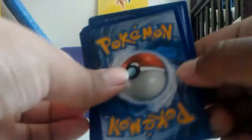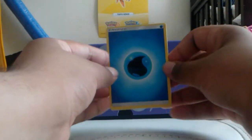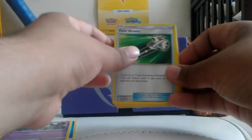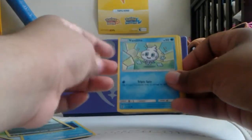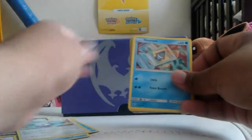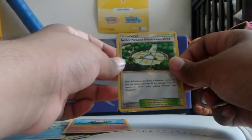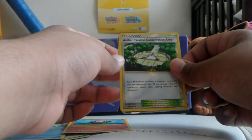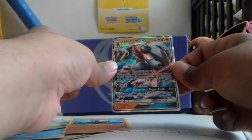Okay, I forgot it's four cards because we got an energy. So we got an Alolan, an energy — water energy — got a Field Blower, a Mareanie, Morelull, Morelull, Vanillite, Castform, Snorunt, Patrem, a reverse holo — yeah, reverse holo — Aether Paradise Conservation Area, and then our rare is a rare Lycanroc GX.